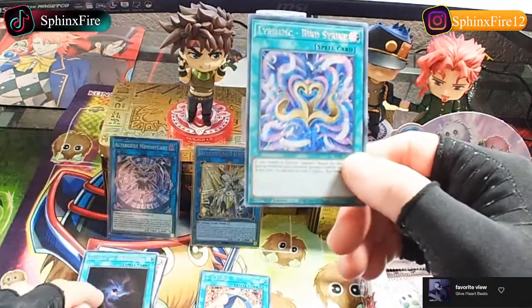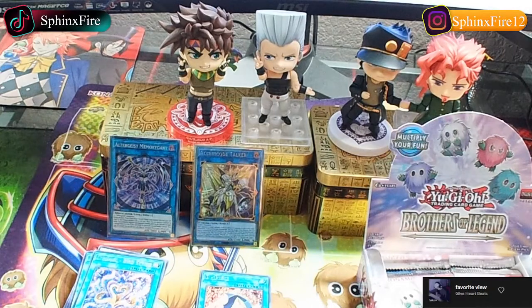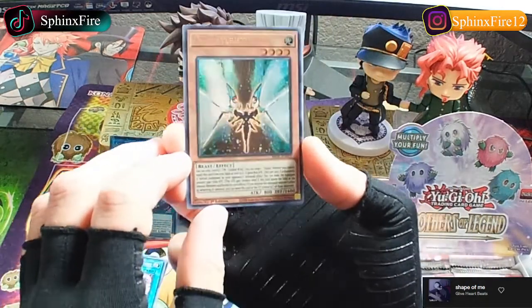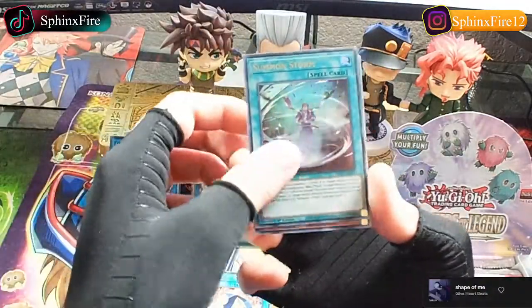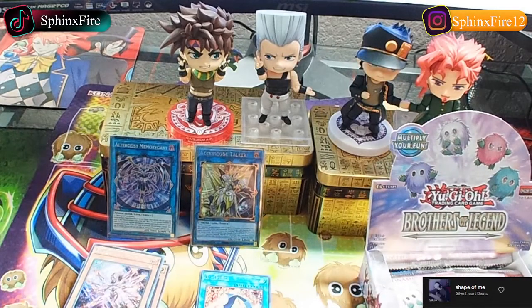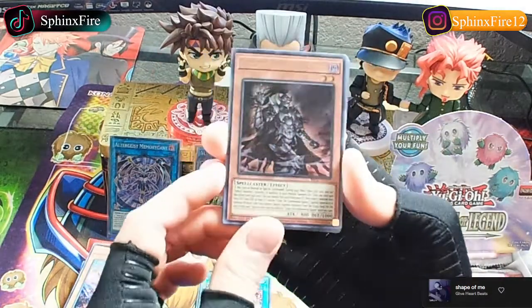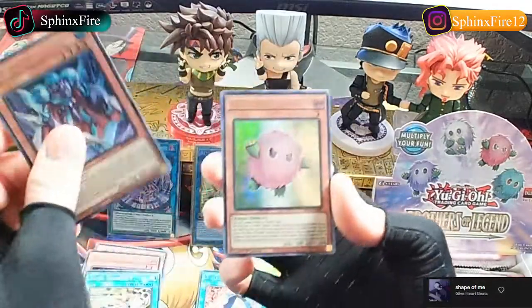Allure of Darkness, Lurelisk Bird Strike. We got Zui Seaford, Wing Downerd Magician, Summon Storm, Noble Knight's Spearholder. Altergeist Pecurine, we got Eidos the Underworld Squire, Zexal Catapult, Ice Knight, Kuriboh.